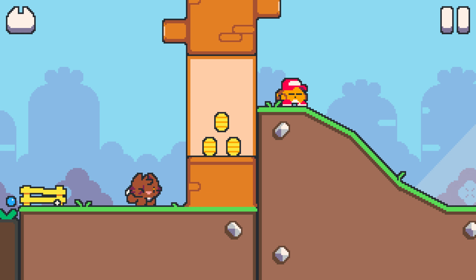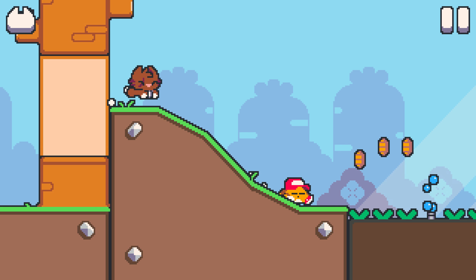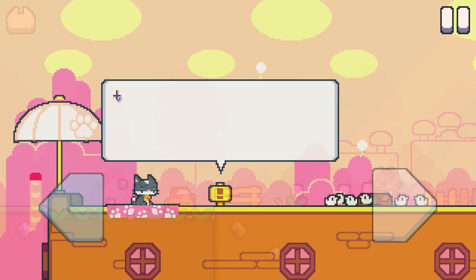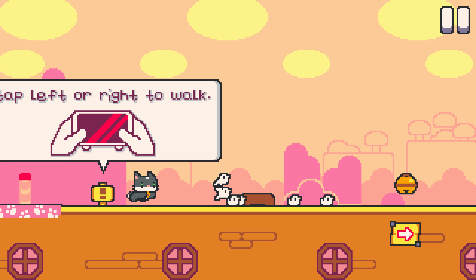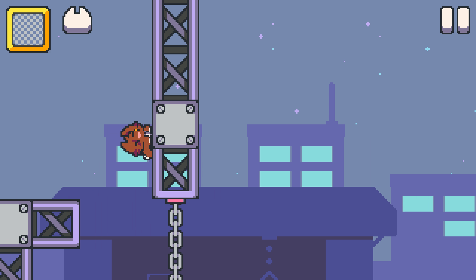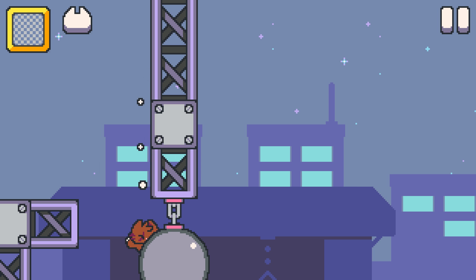Run, jump, crawl, and attack in this simple kitty cat arcade platformer. The controls aren't easy enough, yet they take time to master. Basically tap and hold in the direction you want to go, then double tap and hold to run, jump, and pounce. While this control scheme works well overall,